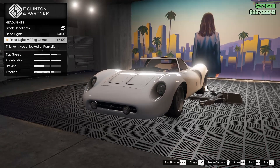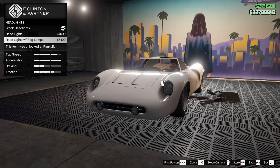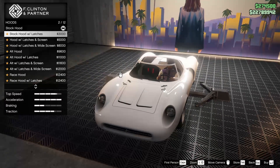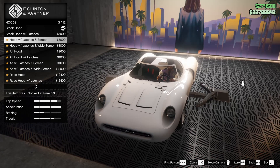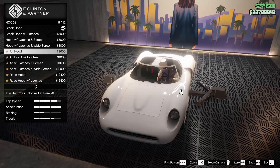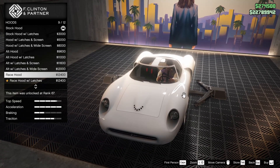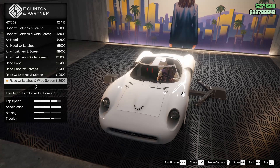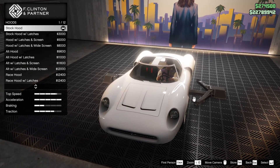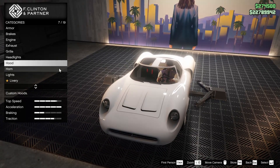We can add race lights to this thing or race lights with fog lamps. I wish I could add this option without having the X's on them, so I think we're just going to leave it stock. For the hood, we do have a few different options — we got the latches, some other stuff, and a little screen that we can add. Kind of like that. It is cool that you can put the screen on here as sort of a windshield. But I'm not a big fan of any of these hood options. I do like the stock hood.